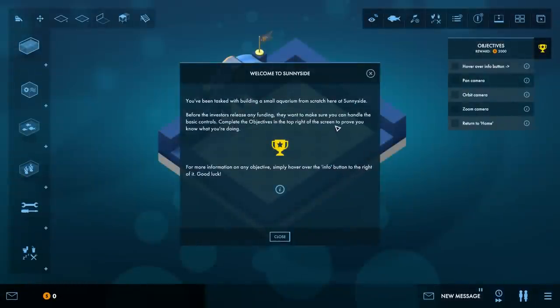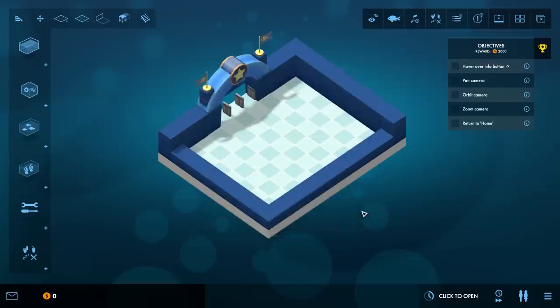You've been tasked with building a small aquarium from scratch here at Sunnyside. Before the investors release any funding they want to make sure you can handle the basic controls - so this is sort of their tutorial level. That's going to give us a sense of what we're building in here. Over here on the right are our objectives - stuff we have to do. Oh, hover over the info button - that was easy.